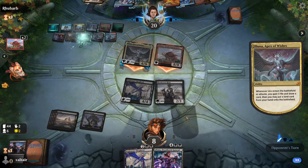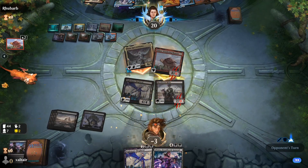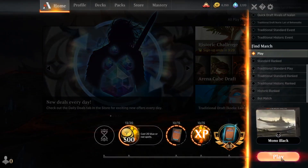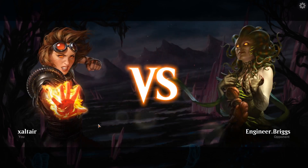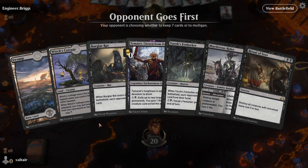Unfortunately this guy has trample, so it looks like we can't win this game. We needed to get all our hand removal spells at the beginning and our hand was really bad — nothing to make them discard. The longer the game goes the more lands they get, and with Uro gaining three life and drawing a card every time it attacks, there's basically no way to win. Our deck is not built to be competitive like the opponent's deck, but with two or three hand destruction spells in the opening hand we probably would have won.